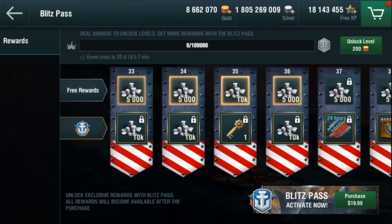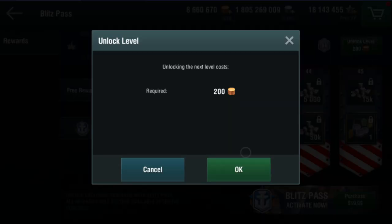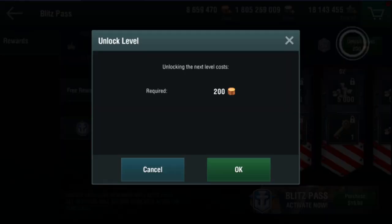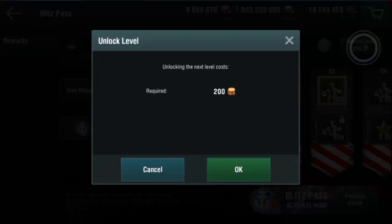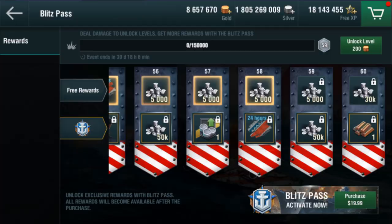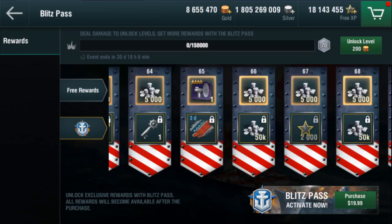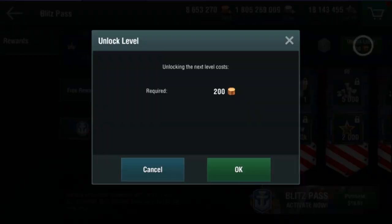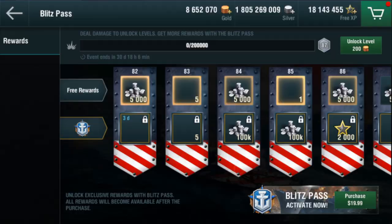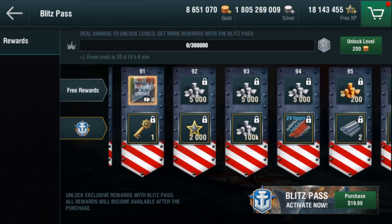That is huge. And to get Tarlonto for free at level 91, you will need another 3.4 million damage, which in total requires 6.8 million damage to get a Tier 3 ship and a Tier 5 if you purchase the Blitz Pass. Before you start crying about why you had to deal 6.8 million damage just to get a Tier 3 cruiser, there will be a separate video coming soon showing you how to earn these ships very quickly.